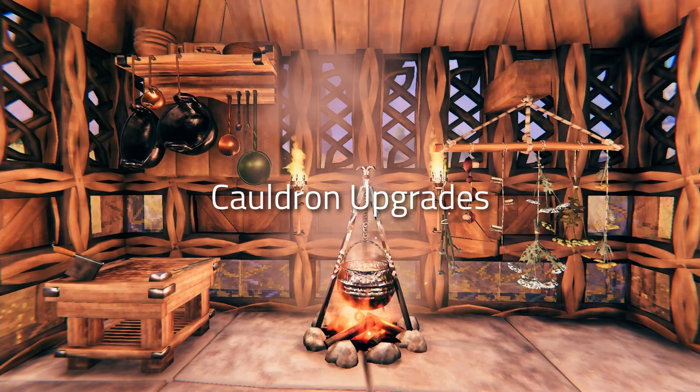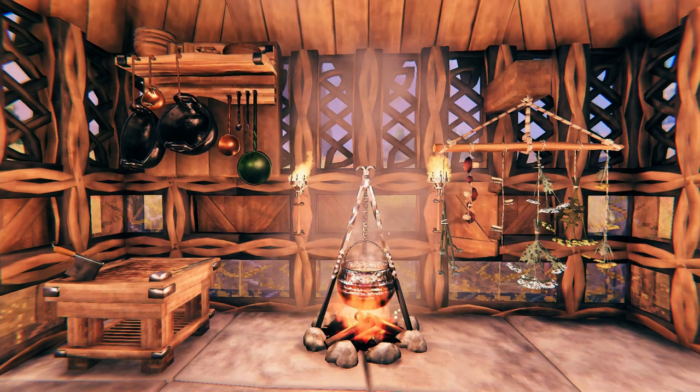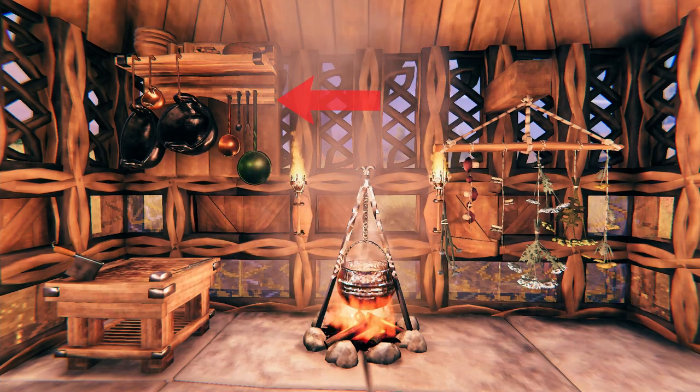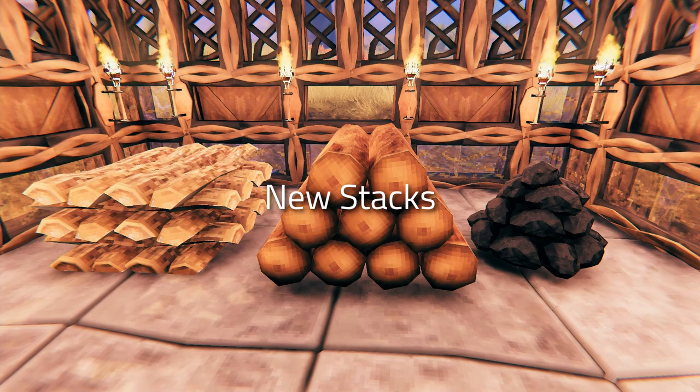Next up we've got cauldron upgrades. Because of all the new food, some food items are only unlocked when you level up the cauldron. The first upgrade is the spice rack, the second is the butcher table, and the third is pots and pans.